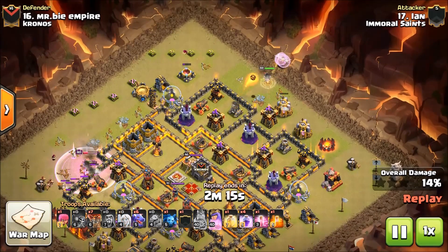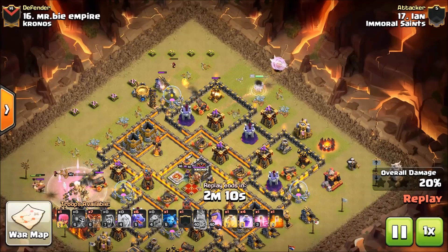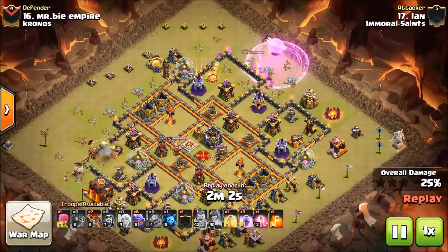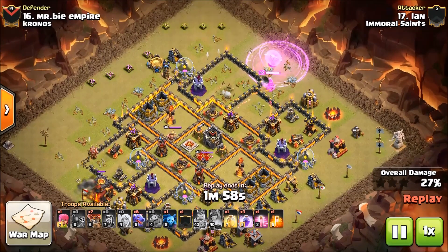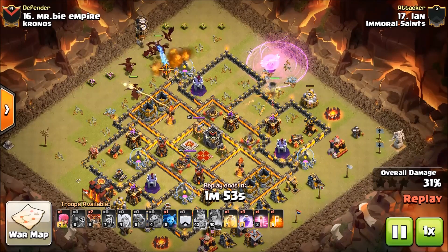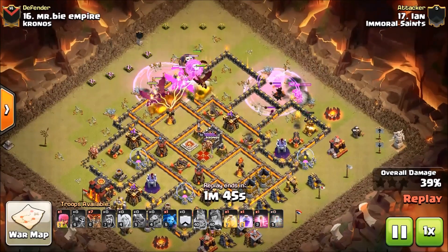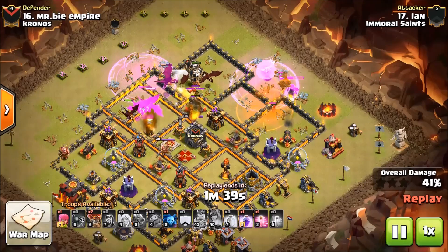Queens at times can do what you don't realize they're going to do — they like to be mysterious. The king is down and Ian really tempted fate there, waiting as long as he could on that rage, which leads me to believe Ian doesn't want to waste a whole lot on this walk. Right here Ian is going to have to do something and he rages.